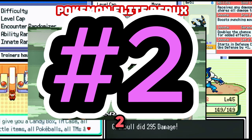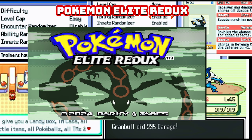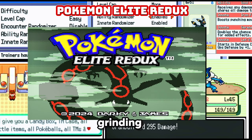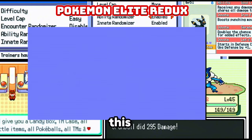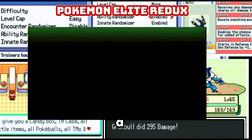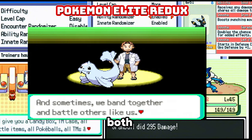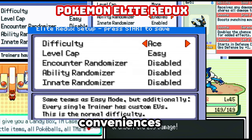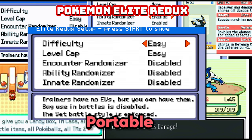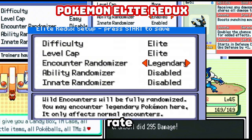Coming in at number two: Pokemon Elite Redux. Craving a challenge? Yearning to test your team-building skills? Tired of endless grinding? Look no further — though this game might not be for me! This Emerald ROM hack delivers a fresh experience without sacrificing the quality of life features we all love. Embrace the challenge of Nuzlocke-inspired gameplay alongside modern conveniences like the candy box, portable PC, and auto-heal plus. A guaranteed 100% catch rate means you won't miss out on those rare Pokemon encounters.